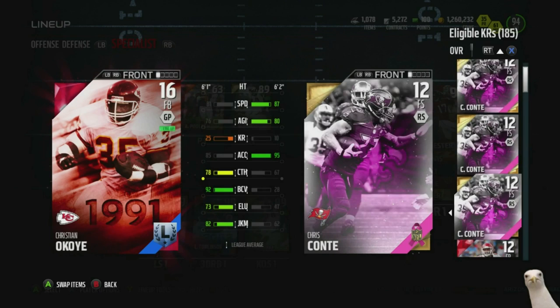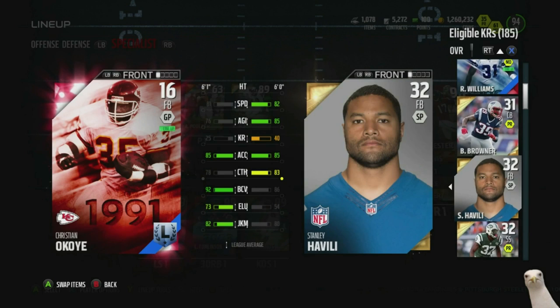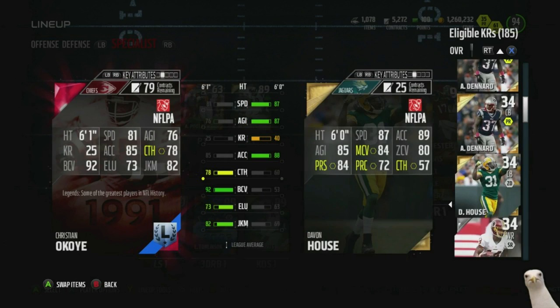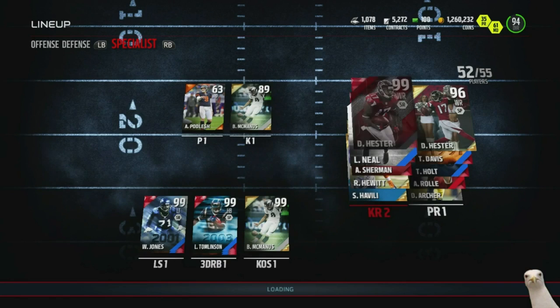We just need to find somebody with some run blocking. What's his run blocking? 71 — eh, I don't have anybody better than that. I guess that's what we got for now. So we're going ahead and get him, and we'll utilize Neal's blocking ability for kick returns as well.